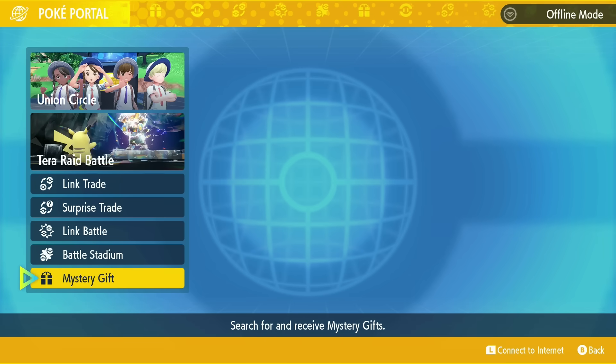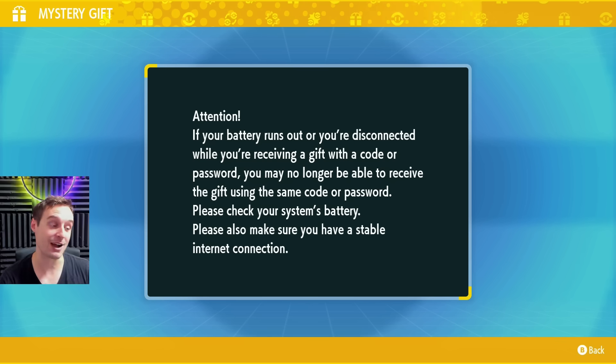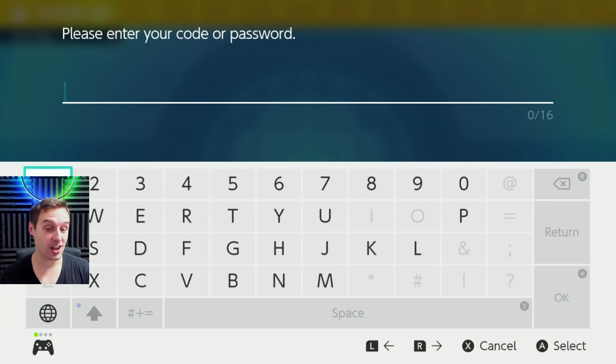The mystery gift option is the last thing in the list here, at the bottom. We're going to use 'Get with Code or Password.' The code is going to give it away — let's go ahead and put it in. It's been a long time coming; I'm surprised it took this long. The game's been out for a long time now.